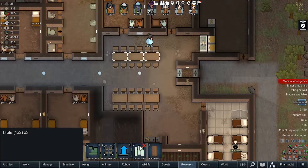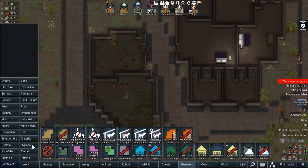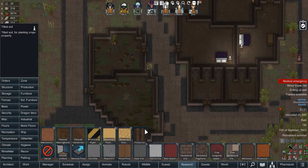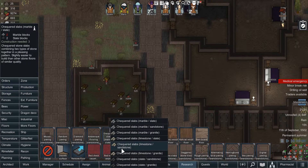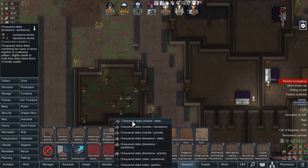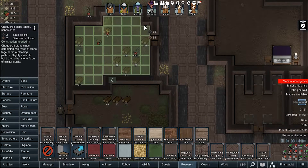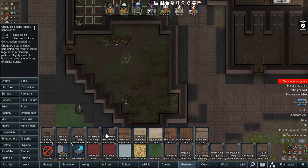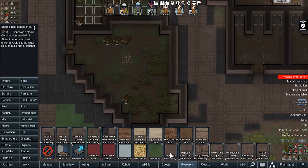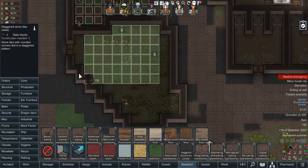Now let's expand and remove the gathering zone so my colonists won't go there. What I'm going to want — furniture or floors. Let's go with the extra floors. I don't have limestone, marble, and slate. I don't have marble. Slate and sandstone — that I do have. And that becomes our dining room. I don't believe I have enough slate for all of this.